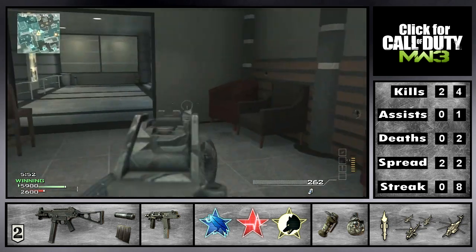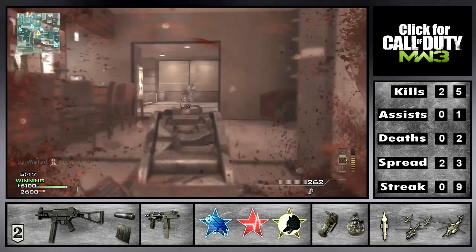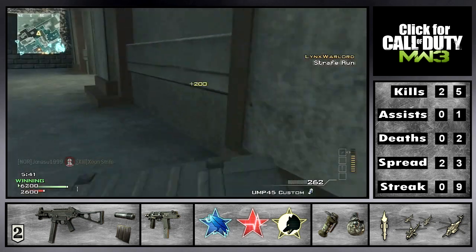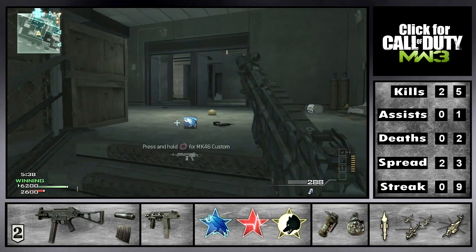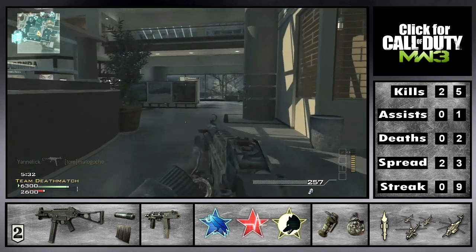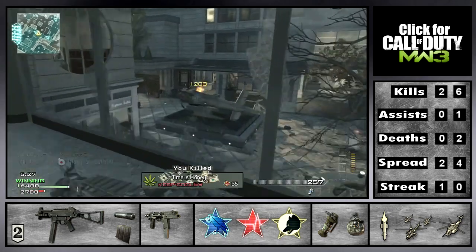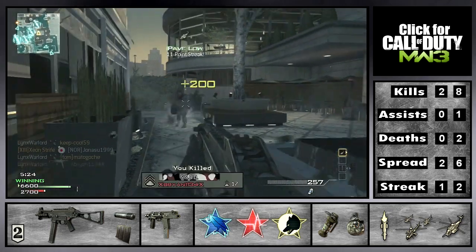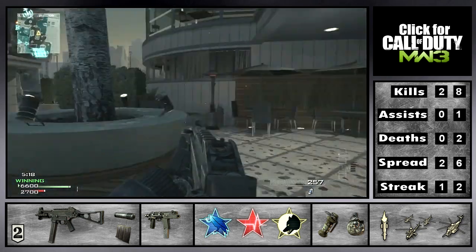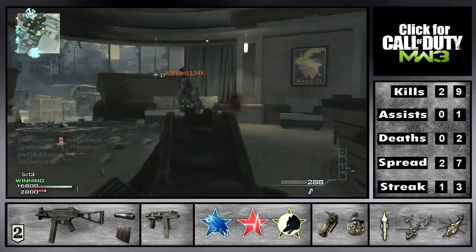Machine guns are too heavy — you need to be able to run advantage points on this map. Unlike other maps, advantage points on Arcaden aren't long lines of sight. On Bootleg it's a long line of sight; on Village it's a long line of sight — but on Arcaden you're looking for positional advantage points. You've got to be really quick and snappy. You might even want to change your sensitivity — I'm playing on a three sensitivity and I've been really loving that lately.